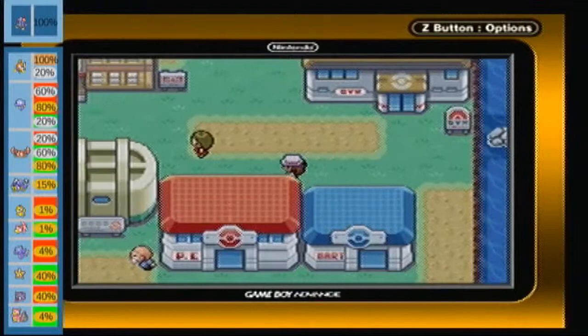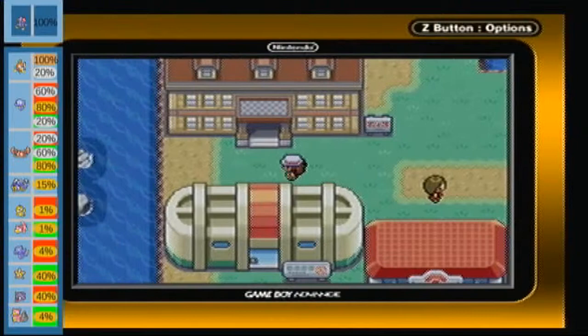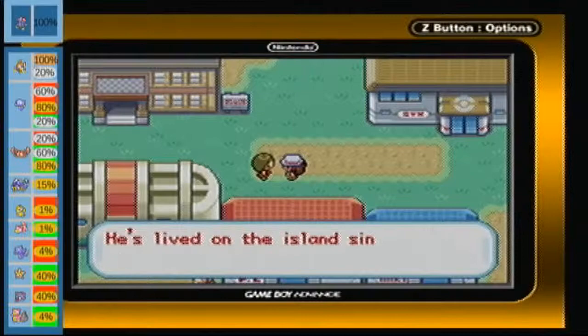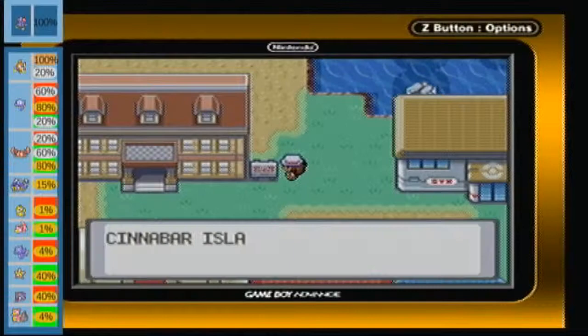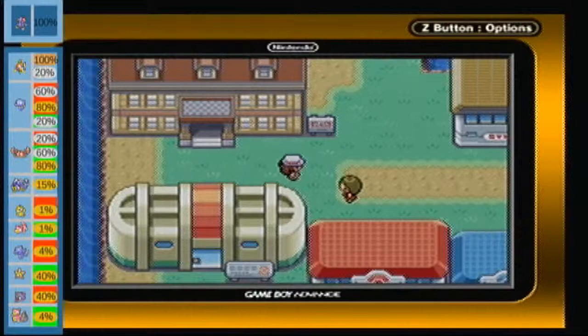I will be going into the gym, but not today — not the next episode either. Cinnabar Gym's Blaine is quite an odd fellow. He's lived on the island since way before the lab was built. This town seems to be centered on this lab. Cinnabar Island — fiery town of burning desire. How many fire-type puns can we fit into one town as small as Cinnabar?